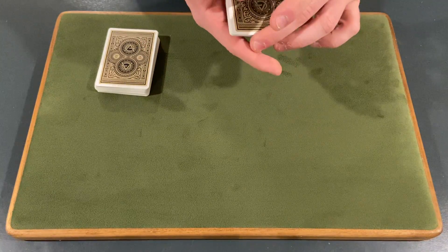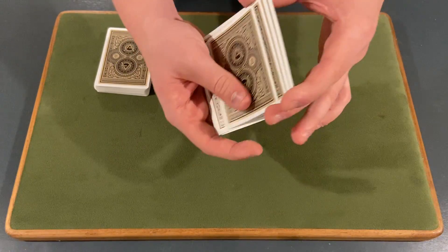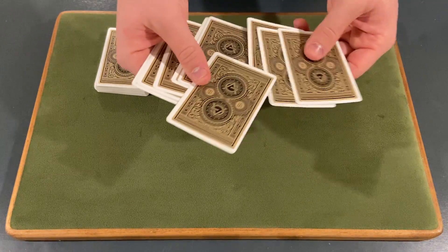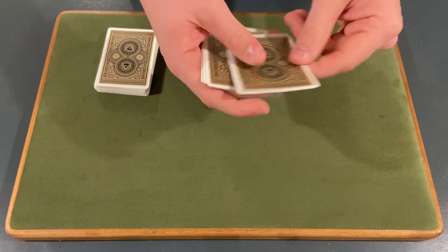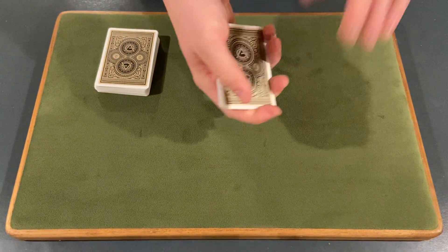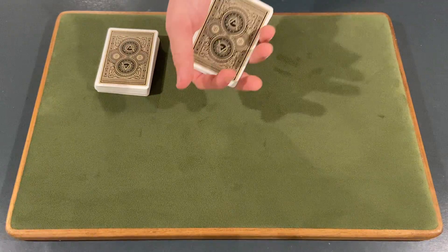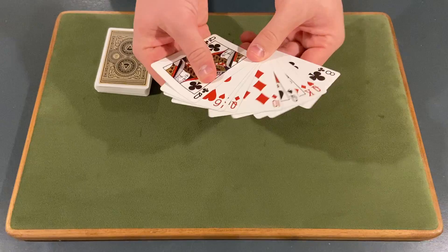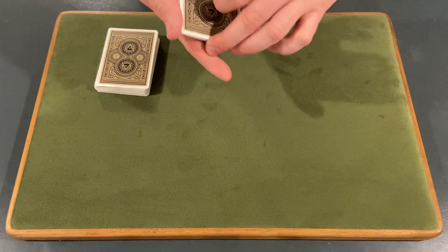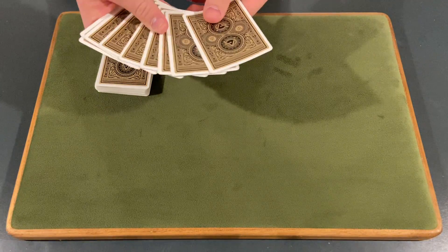After you control their card to the top, peel off just the top card — only their card — then take two or three more, and throw the rest on top. That controls their card to the bottom. Then count four cards, throw the rest on top. The goal is to control their card to the fifth position — four cards on top, four cards on the bottom, their card in the middle of the nine. Any method works; I find this overhand shuffle approach looks the most natural.